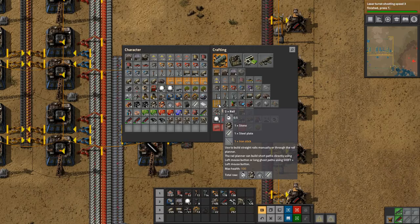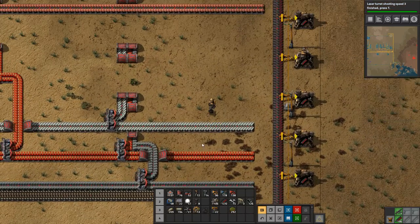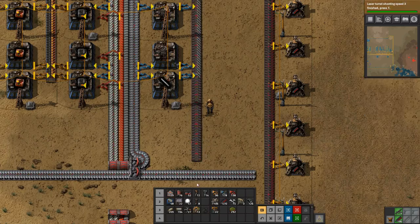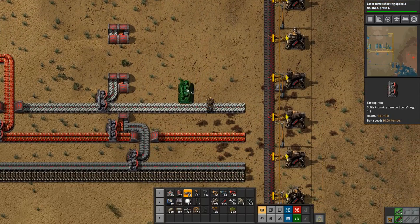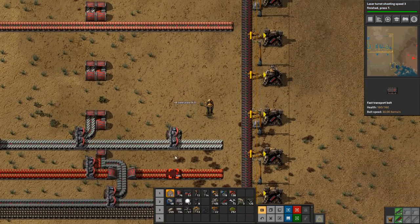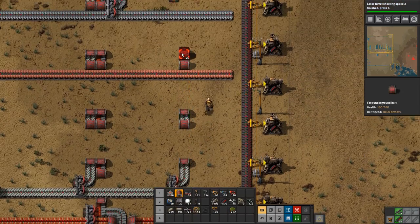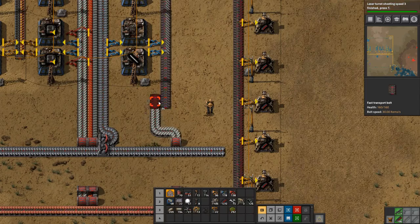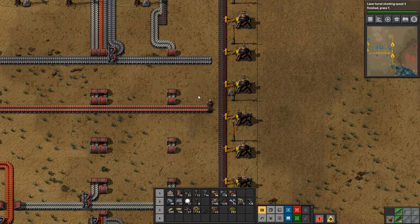Yeah, let's do that. The steel plate will be coming up here, so let's take this like that. We need the iron sticks coming up here, and we'll turn this around and get this going. We need it coming in on the other side — there we go. We have steel plate coming in.